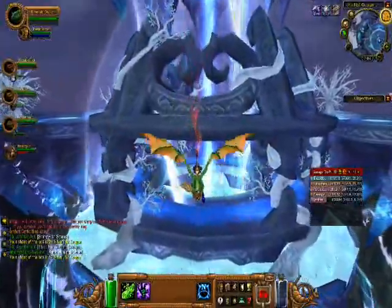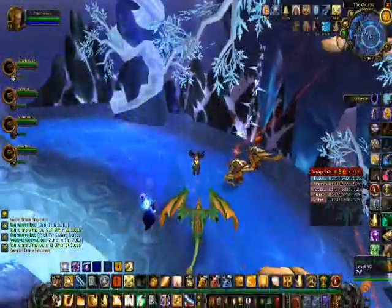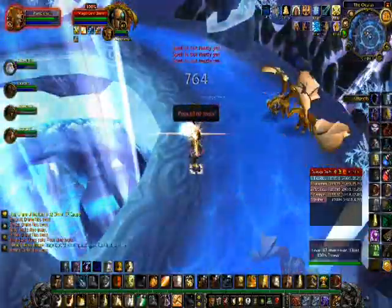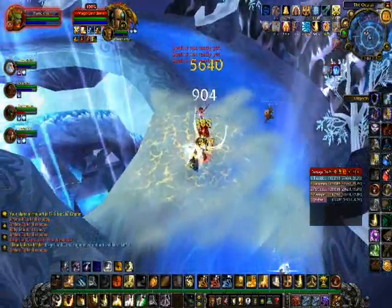As soon as we land, he won't aggro either until you actually attack him, so you can stand right there. Here he is — he's going to cast his first Frostbomb. And see, he made all the ground there frozen so you move a lot slower.